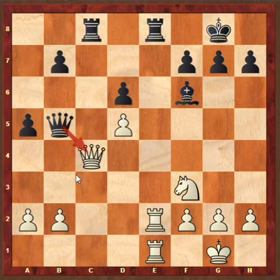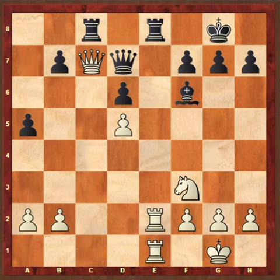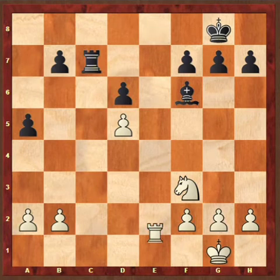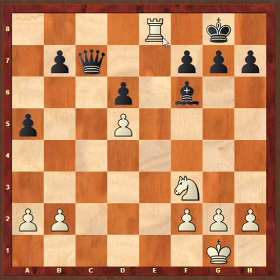After Queen C4, black played Queen D7. Now white plays a very humiliating move: Queen C7. This is mind-boggling — black cannot take the Queen with the Rook because of Rook takes E8, and again Rook takes E8 is checkmate.